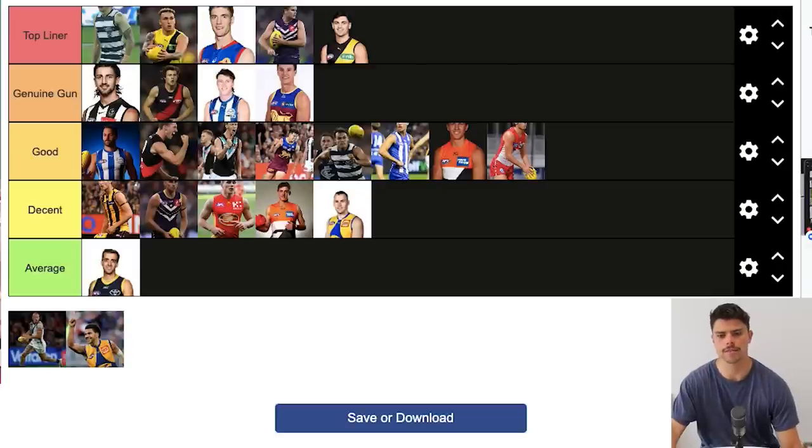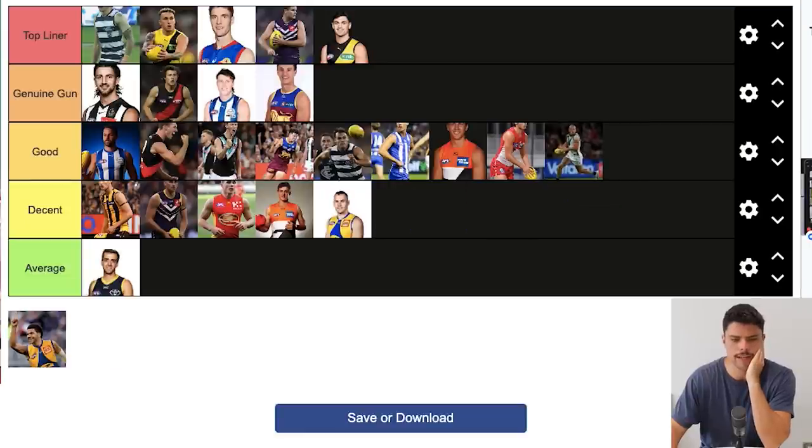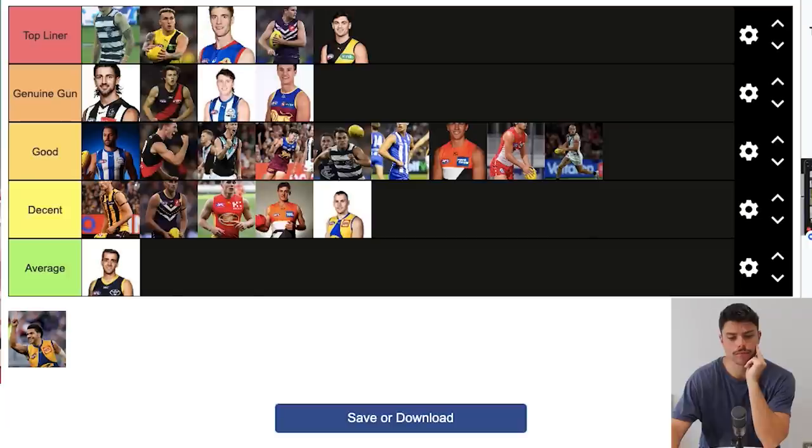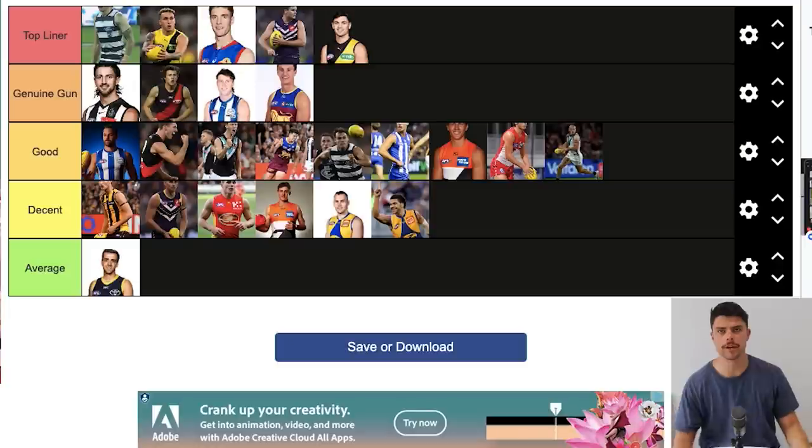Sam Pepper is a tricky one — I'd probably put him in Good. He's not at the McCluggage, McGrath or Dacos level as a smaller type but he's such an impactful and exciting player to watch. The stats don't really show what he brings — he's a dynamic pressure forward and a bit of a gun, but in terms of this analysis he probably slots into Good. Sam Piotrowski-Seaton I'm struggling with a little — probably between Average and Decent. He still finds himself in the Eagles' best 22 and has played over 100 games across two clubs, which puts him in Decent, though clearly a level below the Good group.